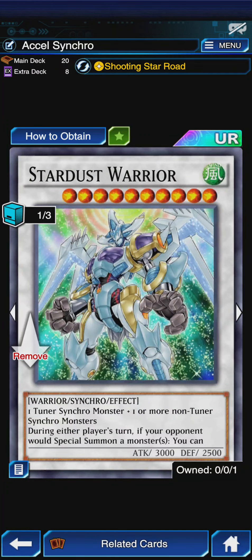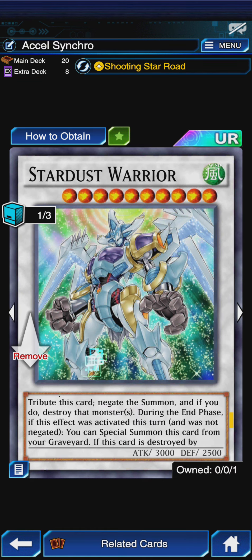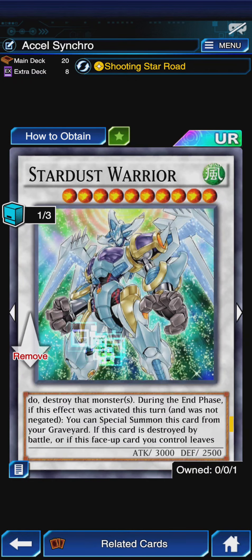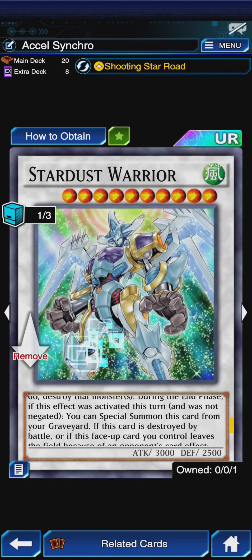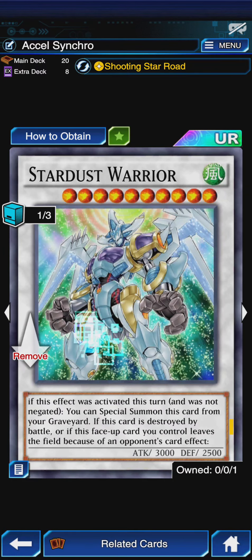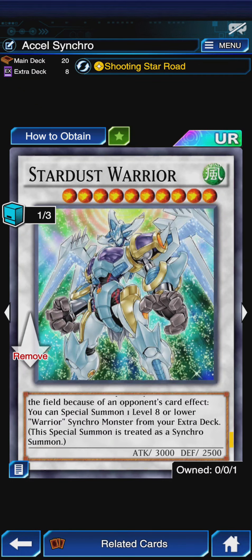We still have Stardust Warrior. During either player's turn, if your opponent special summons monsters not through an effect, you can tribute this card, negate the summon, and destroy those monsters. During the end phase, if that effect was not negated, you can special summon this card from your graveyard. And if this card is destroyed by battle or leaves the field by an opponent's card effect, you can special summon one level 8 or lower Warrior or Synchro Monster from your extra deck as a Synchro Summon. With this build, that does not matter.